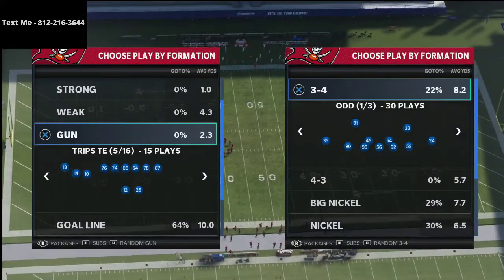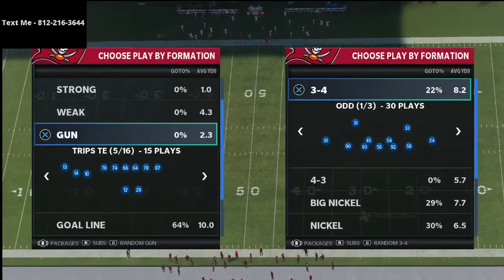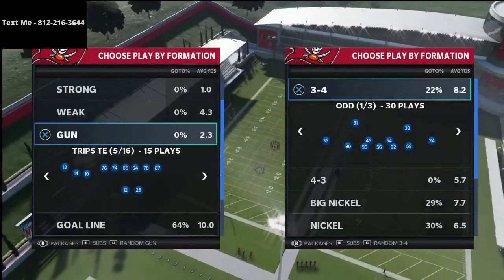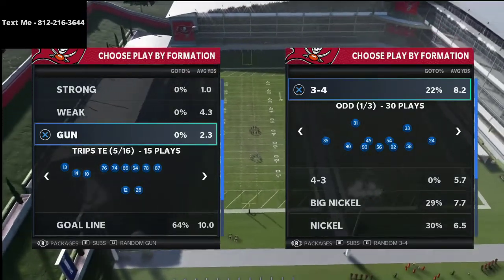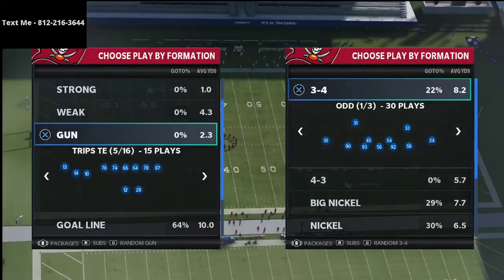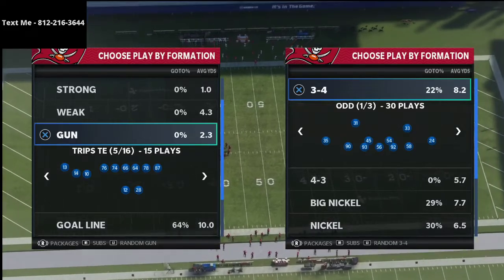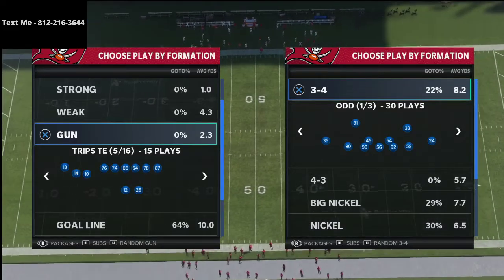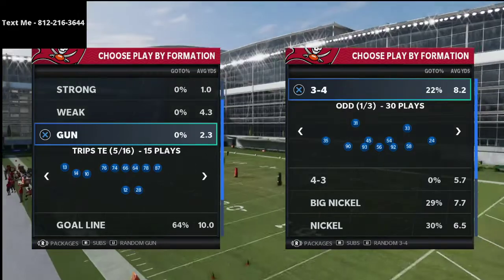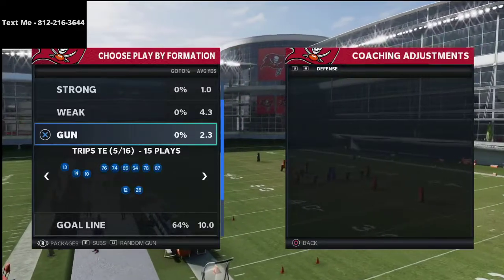We're in the Raiders playbook, and also in the Patriots playbook, so you can run it out of either of those. We just released a full trips tight end scheme in our text message membership — it's about an hour and five minutes long. If you haven't picked up the text membership, all you have to do is text me at 812-216-3644.